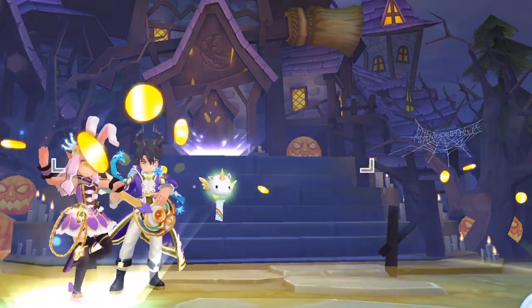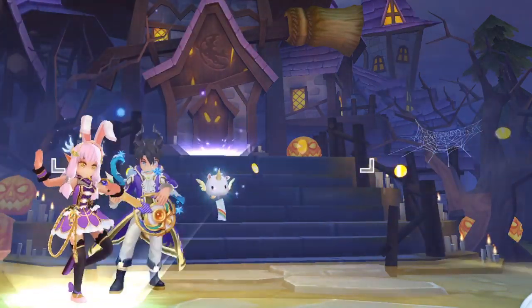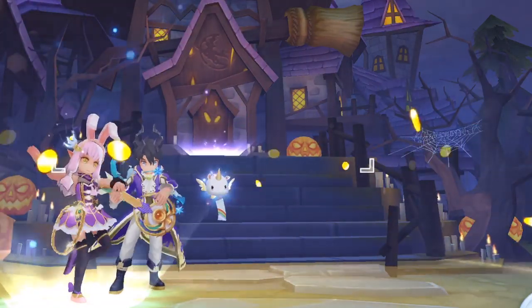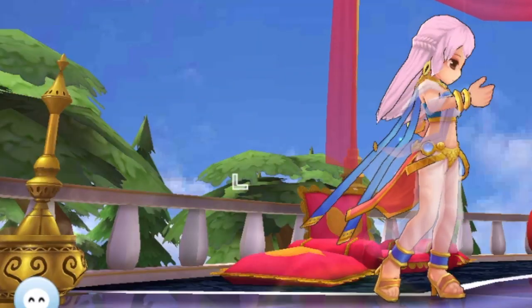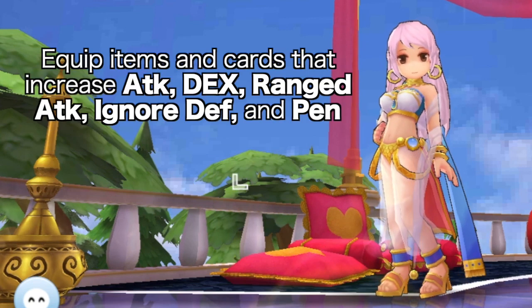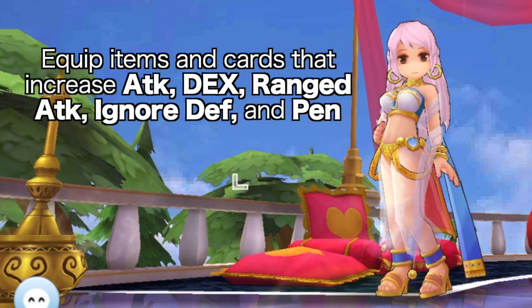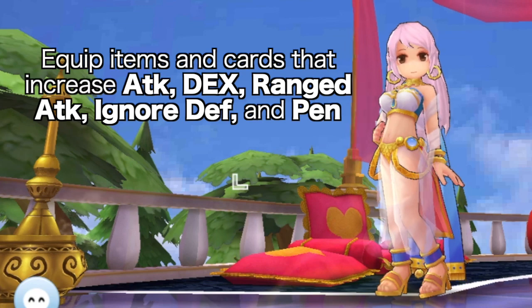Take note that this rune map only includes those which can increase the damage of Arrow Flurry and Arrow Vulcan. Feel free to experiment and modify your runes based on your playstyle and personal preference. Up next, let's dive into the equipment and card set that you need to prepare. In general, we need to equip items and cards that increase physical attack, dexterity, range attack, ignore defense, and physical penetration to inflict higher damage output. It is also essential to get items that increase Int and SP regen for SP sustainability.